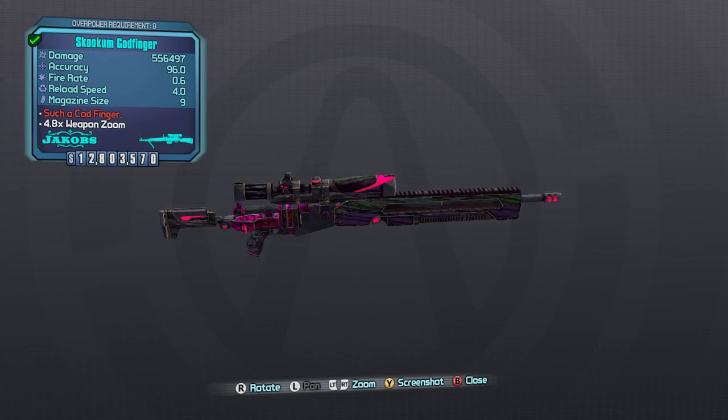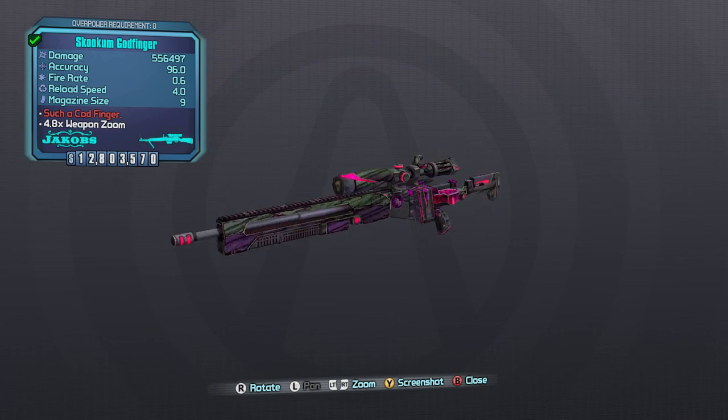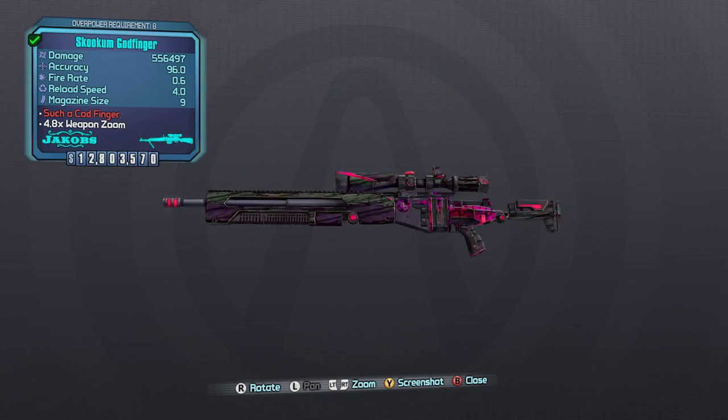The Godfinger is a pearlescent Jakobs sniper rifle from the second Ultimate Vault Hunter upgrade pack, the one that adds Digistruct Peak. This weapon is most commonly found from tubby enemies.